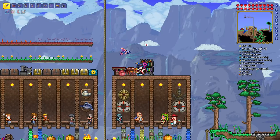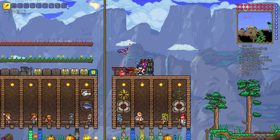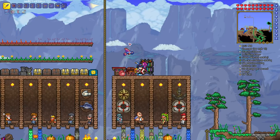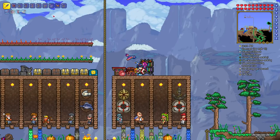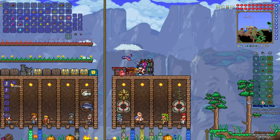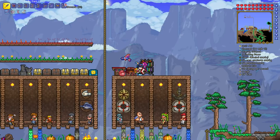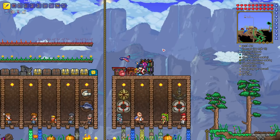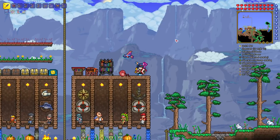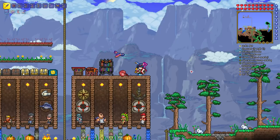The bee gun is probably your most powerful magic option - it counts as a magic weapon and is very powerful. You can buff it further with the hive pack in expert mode. Other options include aqua scepter, ruby or diamond staff, and space gun with meteor armor as backup. For crimson worlds, the crimson rod creates clouds that rain down and deal extra damage as the wall passes through - you only need to recast it every so often.